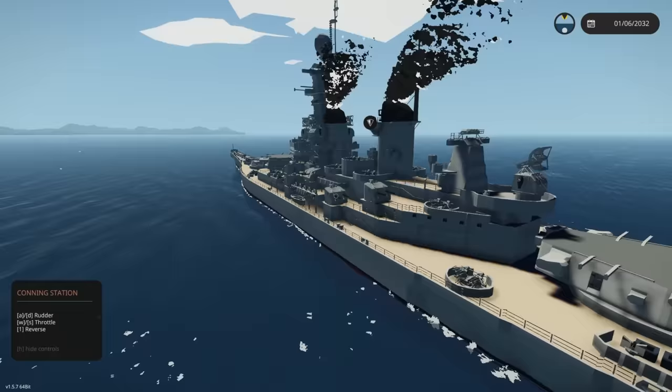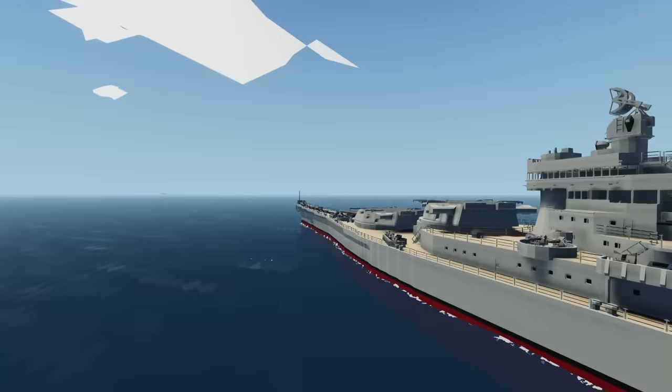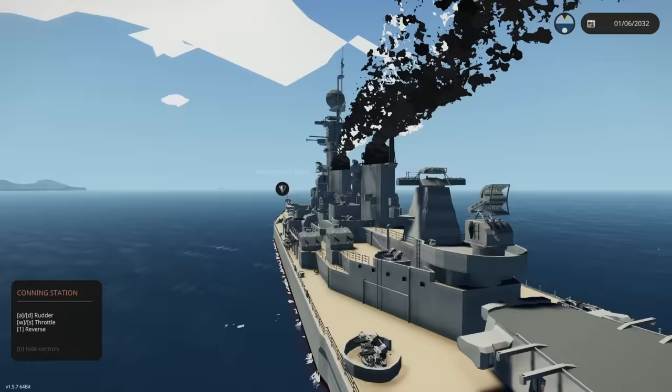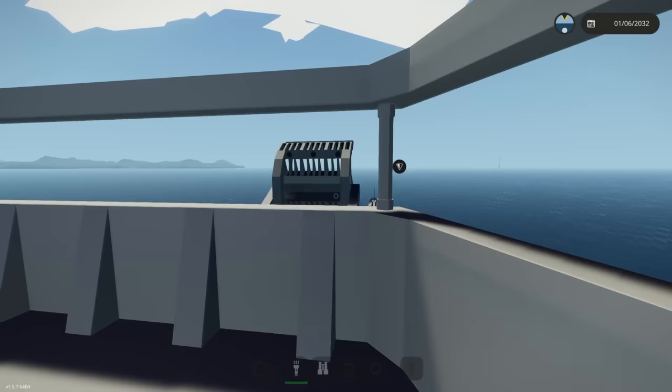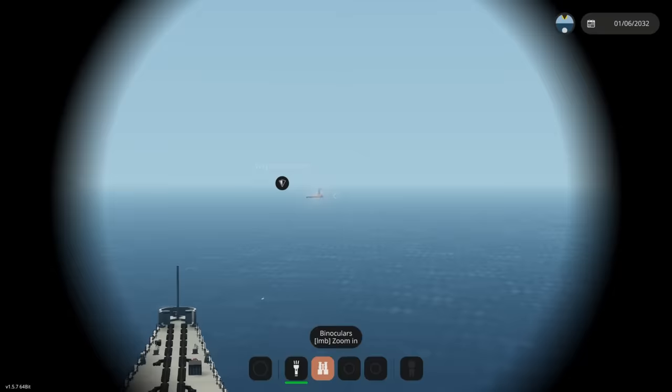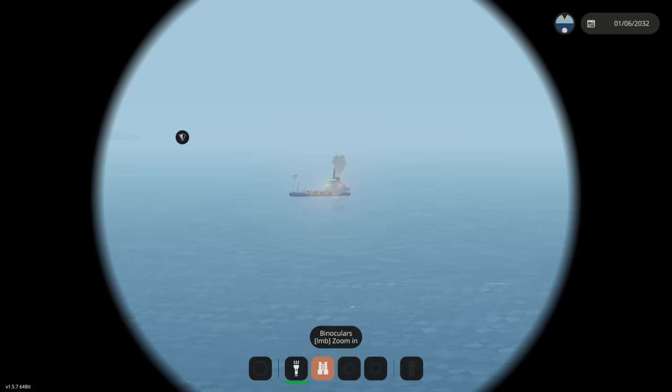What is that up ahead? Is that an enemy ship or a civilian ship? Let's get off the side of the conning tower and get the binoculars out. That indeed looks like — no, it's a tanker. The enemy sea fort is right ahead of us. I haven't seen any enemy ships yet — I wonder if it's going to be ships or planes.